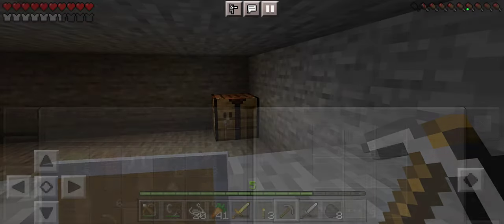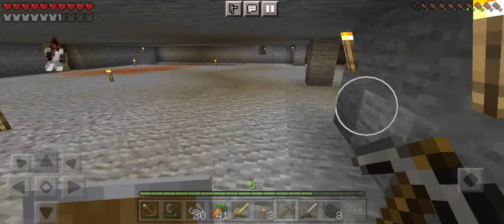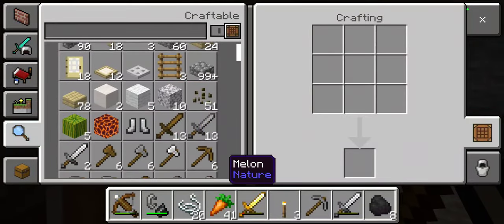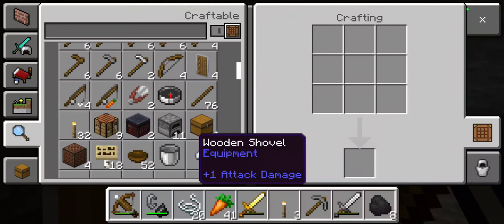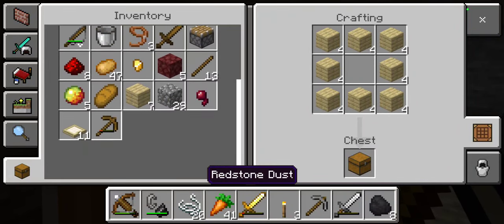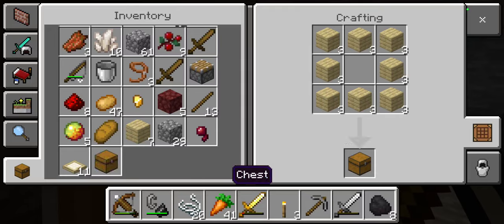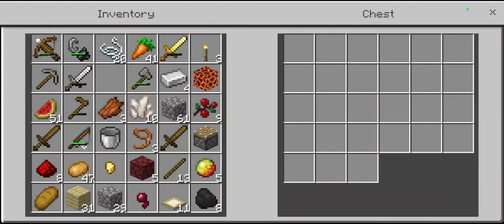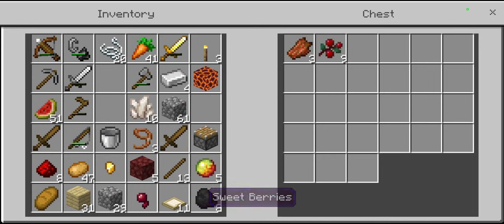I'll just get a stone pickaxe, and I think I have enough wood — yep — and get a chest. Put one of the unneeded things in the chest for right now.